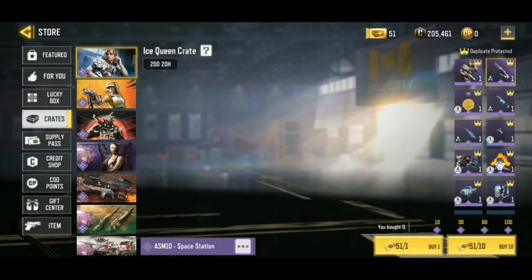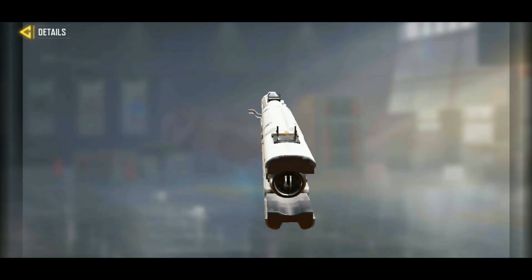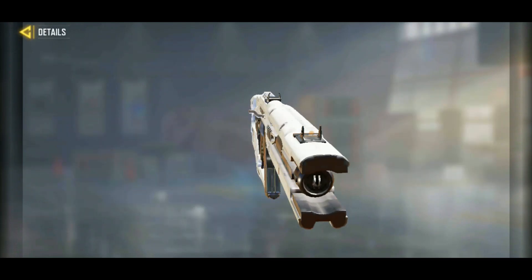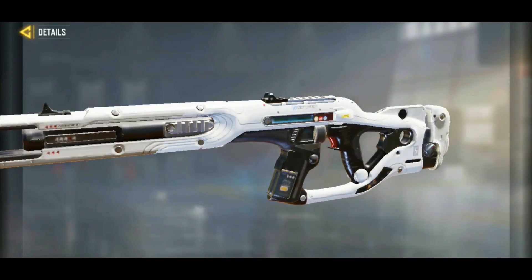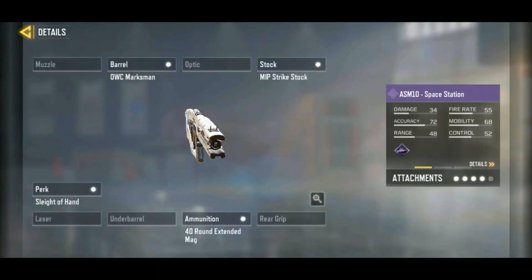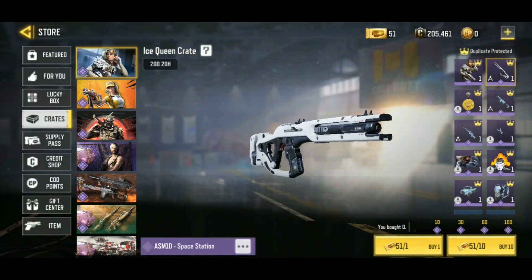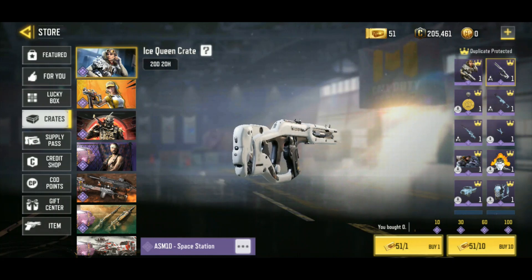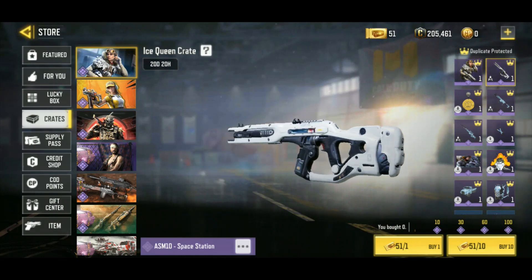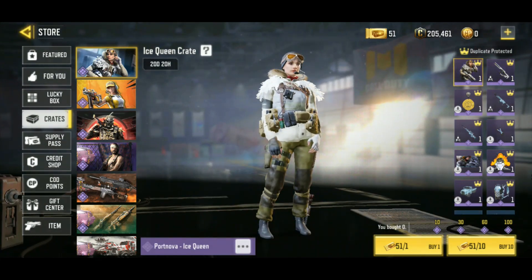The other thing I'm excited about is the ASM-10 Space Station. Look at that iron sight — it's like a holographic iron sight, and it just looks super, super cool. So I've decided that with a guaranteed Epic at 10 draws and 30 draws, I've got 50 tickets here. I'm going to play until 30 draws, I think. Also, if we get the Ice Queen, that would be cool too.